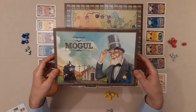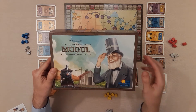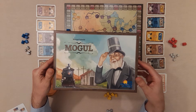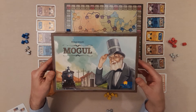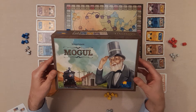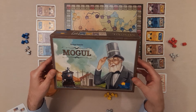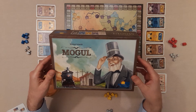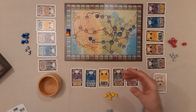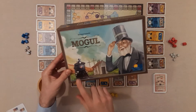Hello, my fellow board gamers. Today I'm bringing you a runthrough of Mogul. We've got the designer at the top and it's brought to us by the publisher at the bottom. If you're after a short insight, go check out my overview from last week. This one plays three to five players, takes about 45 minutes, which I think is about right, and it's a low complexity game. In this game we are kind of attaining shares in railroad companies.